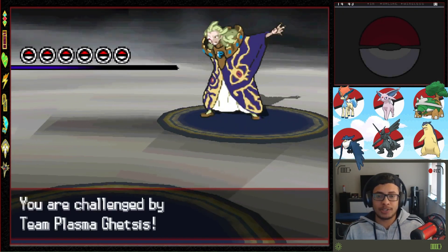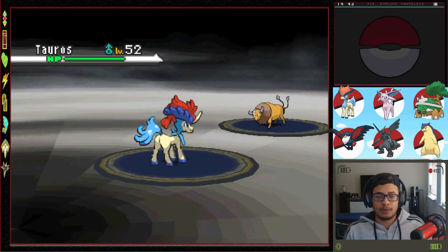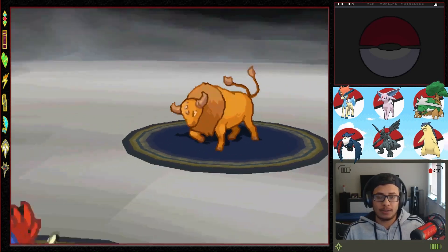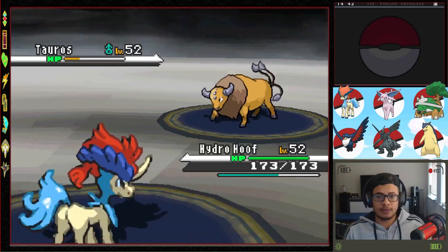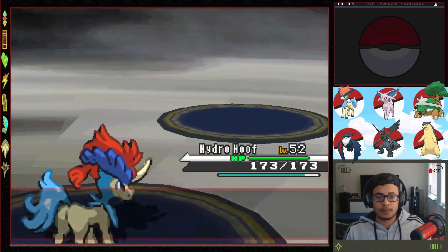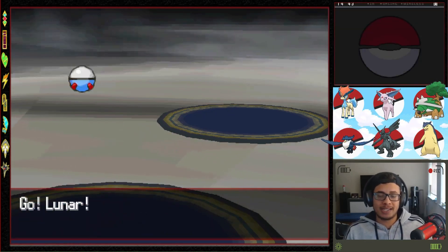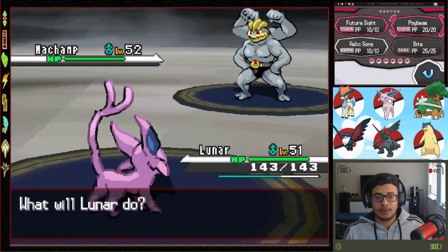The battle against Ghetsis begins. I feel like I've heard this soundtrack before — from before Gen 5. He sends out Tauros first. Drop a Sacred Sword on your ass — it's a Workbook? Okay, we need to hit this one. I was expecting him to use a Full Restore or something like that. Next is Machamp. It's a bit risky — let's just go with Luna. I was going to send Hazy, but it's a dark type. Let's side-beam Machamp.